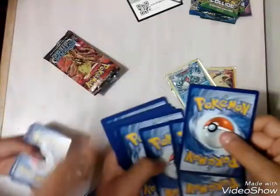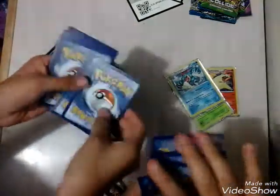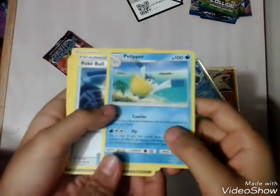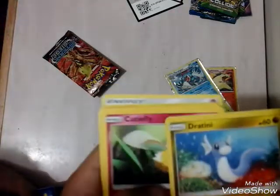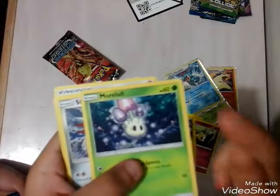Three in the back, to the front. First of all, I got a Pelipper, a Pokeball, Hypno, Togedemaru, Cutiefly - so cute - Chinchou. Oh, I got that one. We actually have the evolved form too.